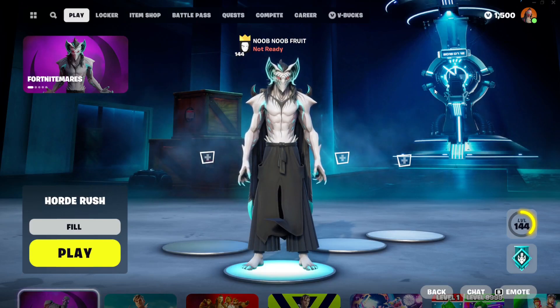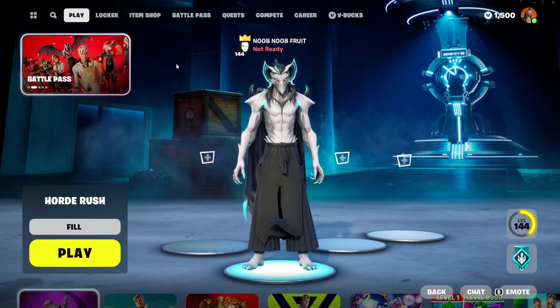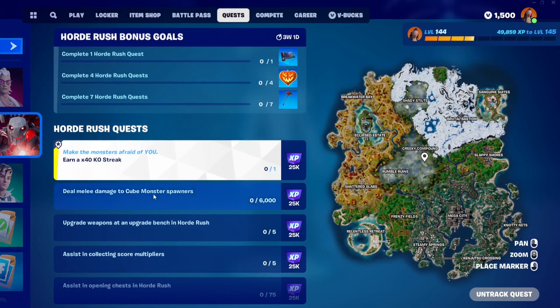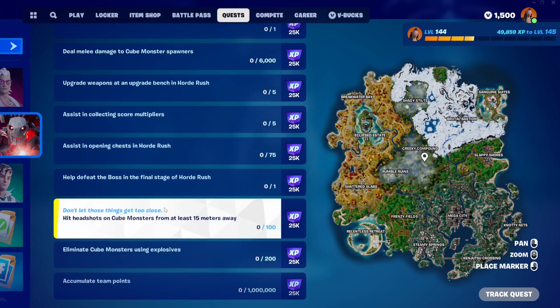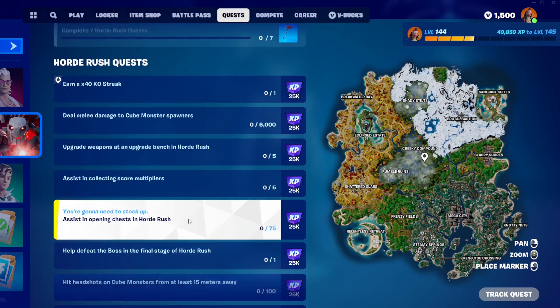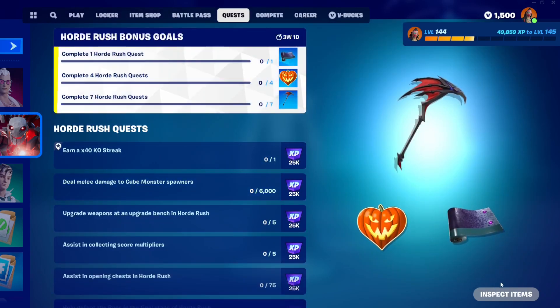Hello everybody and welcome to the channel. In this video we're going to be trying to do all the Horde quests in Fortnite Chapter 1 Season 4. If you go to the quest menu you'll find the Horde Rush quest — there are nine in total. Once you complete seven of these quests you will automatically unlock all the rewards.